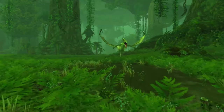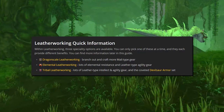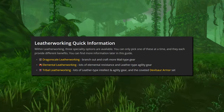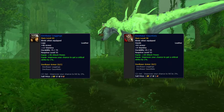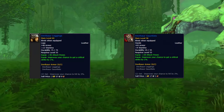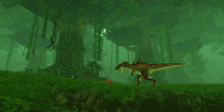And lastly, leatherworking also has the specializations of Dragon Scale, Elemental, and Tribal. Tribal may be the most notorious, as it is the specialization that leatherworkers use to craft Devilsaur Leggings and Gauntlets, which is a pre-raid BIS and a very hot item in Phase 1 of Classic especially, selling for a lot of money and very high in demand.